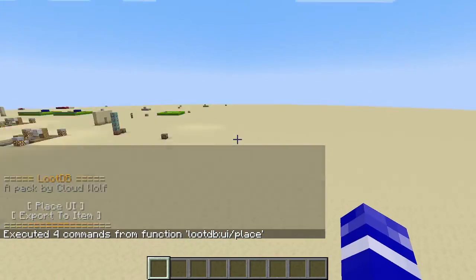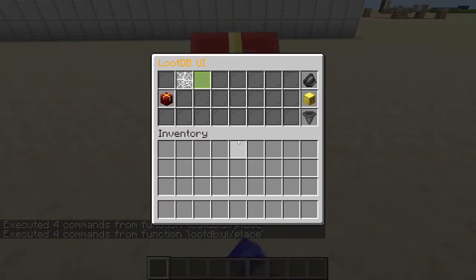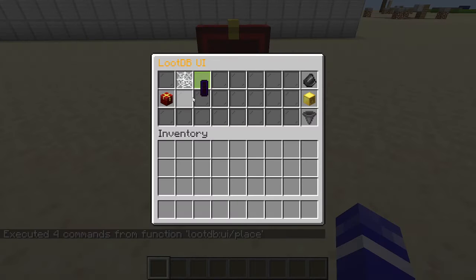If you fly away, it will delete the UI, so you don't have to worry about non-op players accessing it. When you first open the lootdb UI, you're going to be taken to this page.